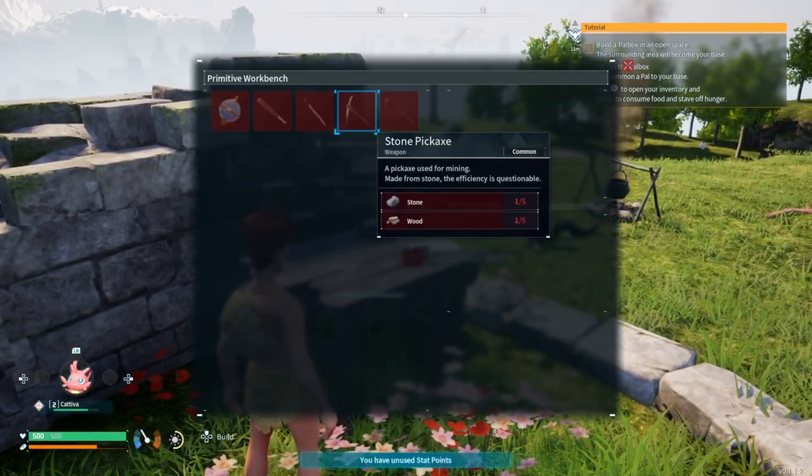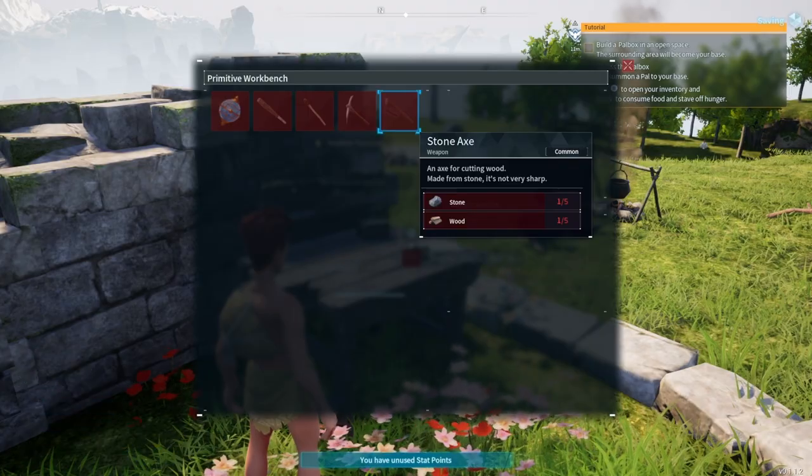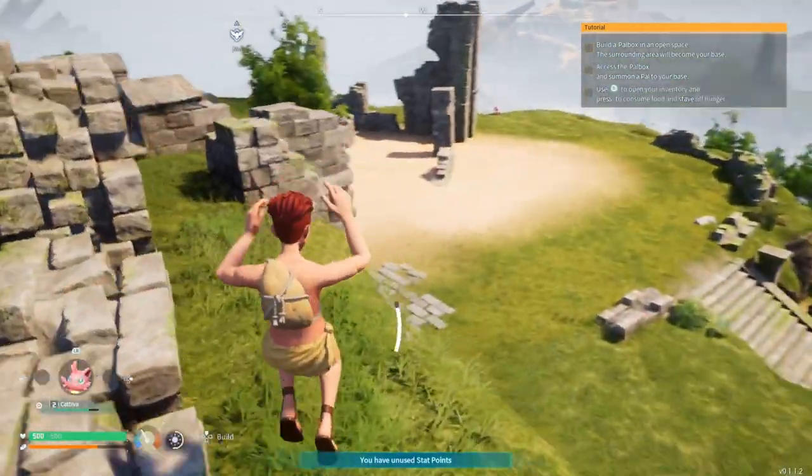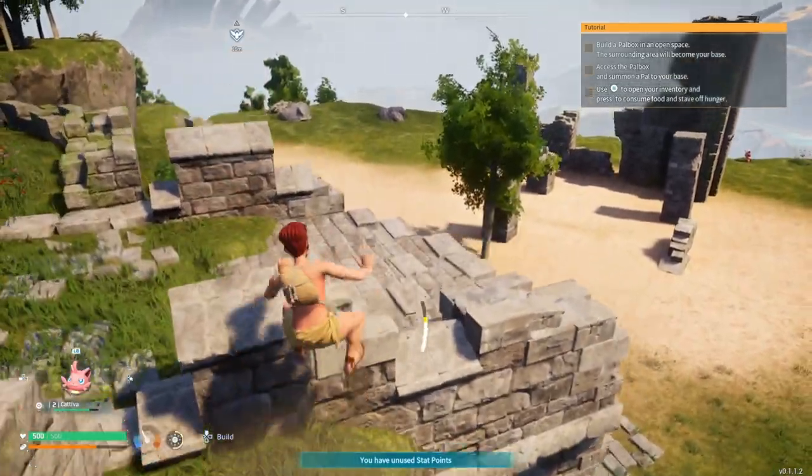Oh, I can build an axe and pickaxe at the workbench! Let's do that then. Let's get 10 stone and 10 wood - that should make life quicker and easier.